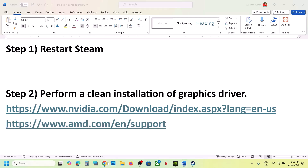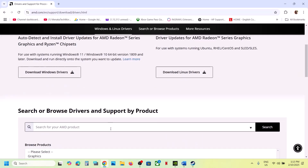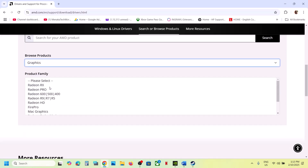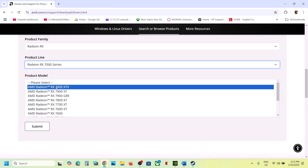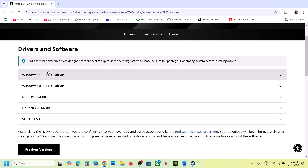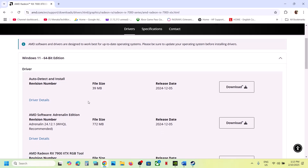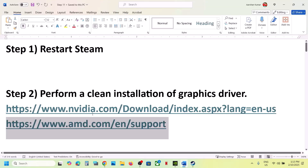On the AMD website, select your graphics card from the list. Once you select your graphics card, click on Submit. Select your operating system — Windows 11 or Windows 10. The latest driver right now is 24.12.1. Download it, install it, restart your computer, and then check.